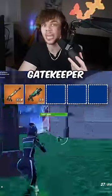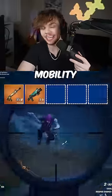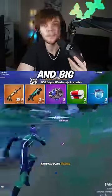The next weapon the IGL should be carrying is the new Gatekeeper Shotgun, as his SMG-like fire rate makes it insanely broken. Next for mobility, the IGL should also be carrying Shockwave Grenades, with the final two slots being heals, which need to be med kits and big pots.